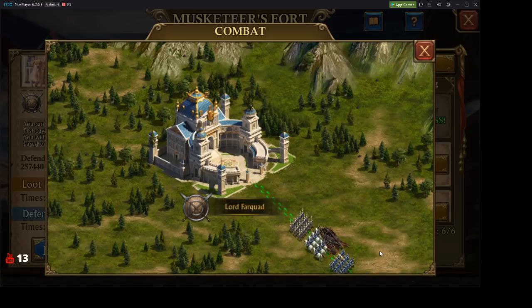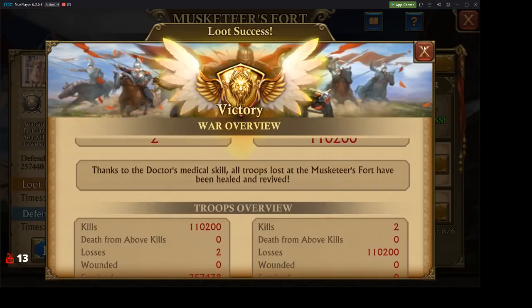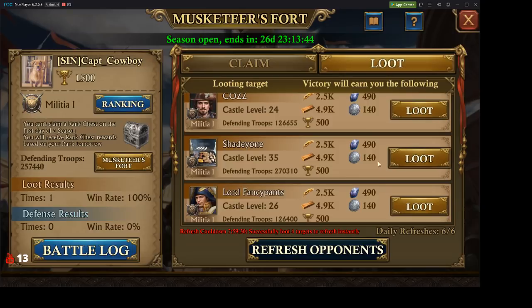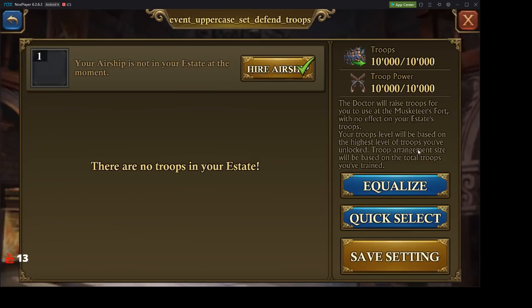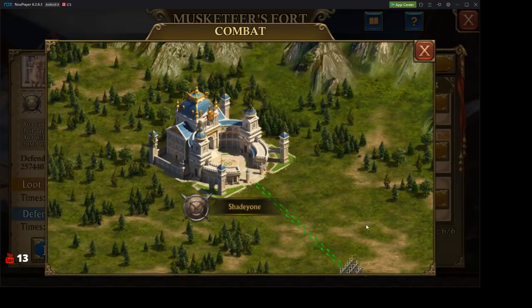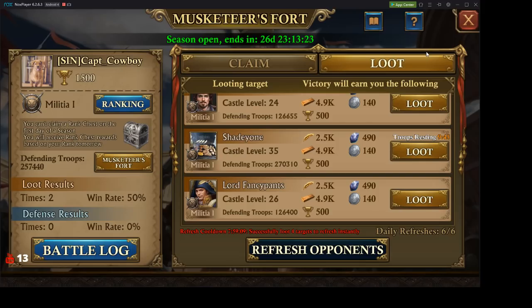We're essentially going ahead and attacking other players out there, trying to loot them for some resources. Okay, that went well. So this is what Musketeers Fort is like — just attacking people and getting some rewards for it. Not a terrible defeat either.